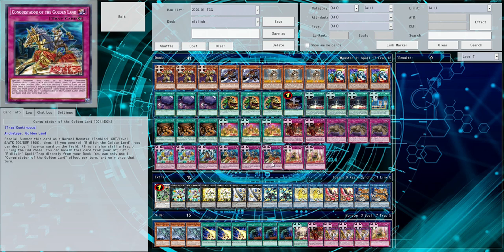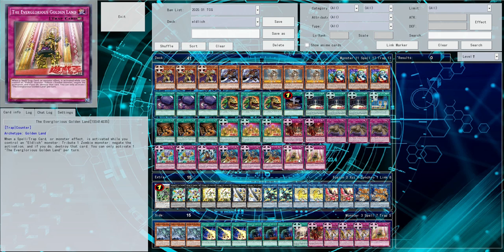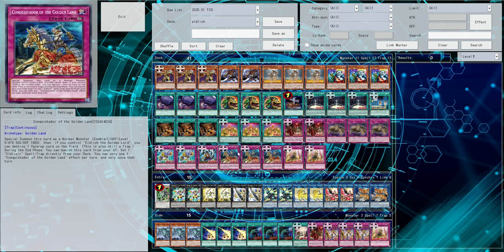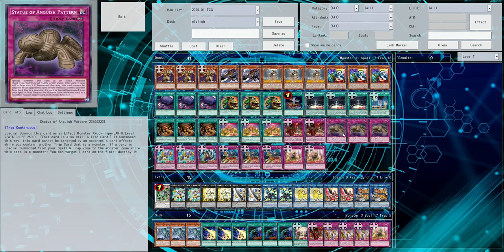The only other Eldlitch-related card in the main deck is the Everglorious Golden Land — it's basically Infernity Barrier, but you have to tribute a zombie monster to activate it and control an Eldlitch. It's not bad, it's searchable, which is pretty nice, and it's tempting to run three, but I've never found it necessary. You can pretty much get to it whenever you want. Our last main deck card is Statue of Anguish Pattern — it's a trap monster that specials itself with 0 attack and 2500 defense, and when another trap monster is special summoned, it pops something on the field. Because this deck relies on trap monsters for disruption and board presence, Anguish Pattern is pretty good.